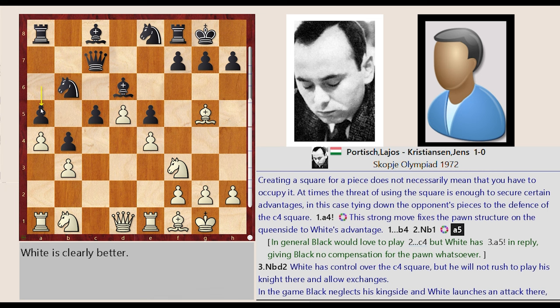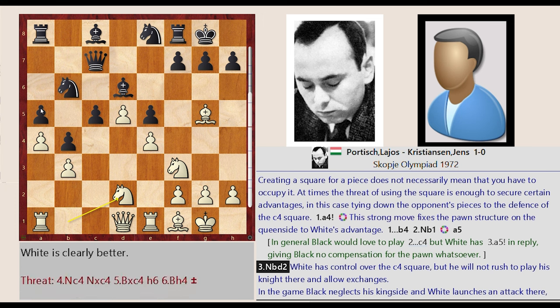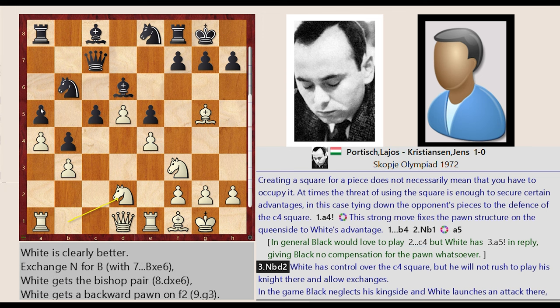A6-A5. Knight B1-D2. White has control over the C4 square, but he will not rush to play his knight there and allow exchanges. In the game, black neglects his kingside and white launches an attack there, meaning he never gets around to occupying the C4 square. Still, the usefulness of the square is dominant in many lines, as black has to defend it vigorously.